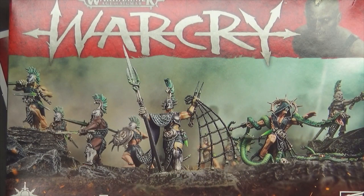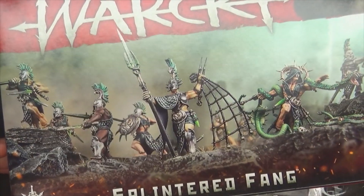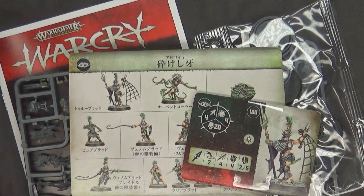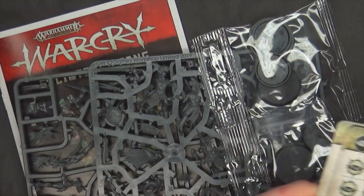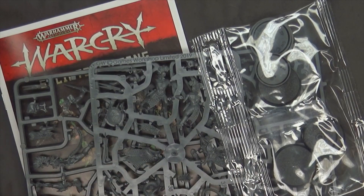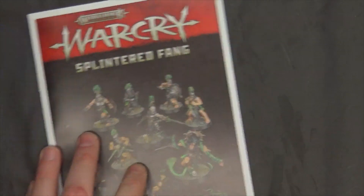Next up are the Splintered Fang. These guys are cool looking — I don't know if they're elves, I think they're just duders with a kind of Poseidon theme, but also like Poison Snakes, almost a little Alpha Legion-y for those of you that do 40K. Inside the box again you're going to get the fighter cards, the ability cards, and the base sizes — not too many ridiculous size bases, just the standard three that most of the warbands come with.